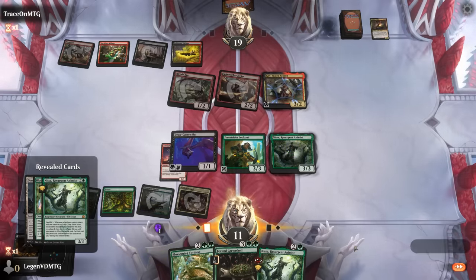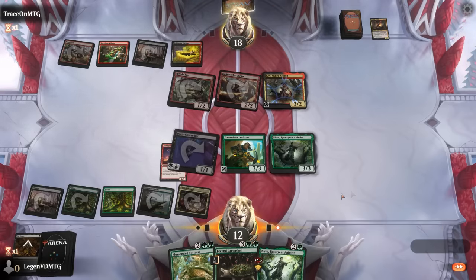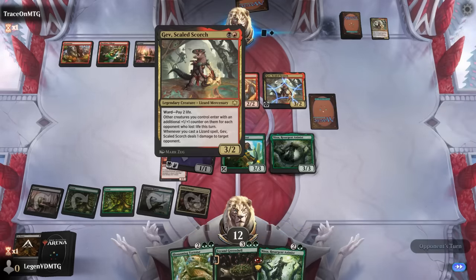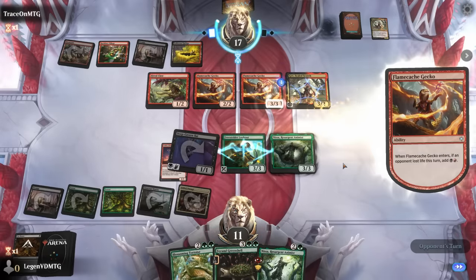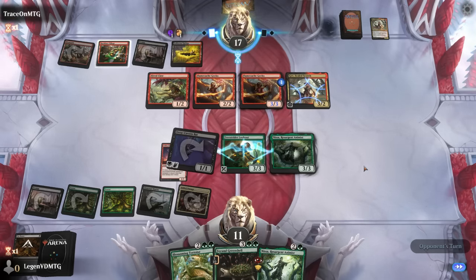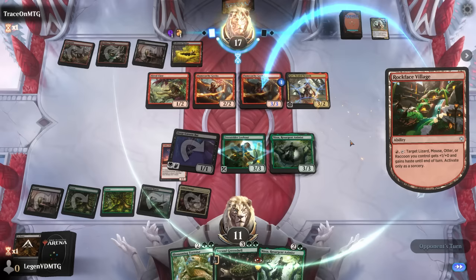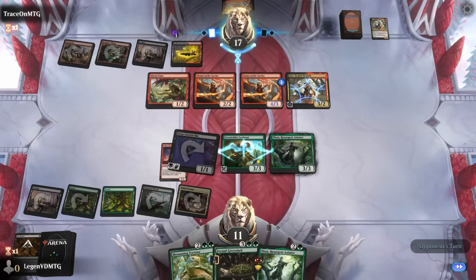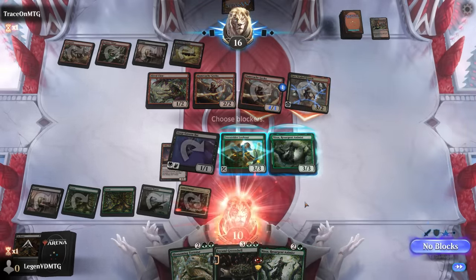With a backup Nissa in hand that was a nice turnaround. The Bat keeps attacking. The opponent discards a second Gecko and another Gecko enters with a plus one counter; they can pump the Hired Claw, dig for cards, or give the Gecko haste with the village — lots of options. We want to trade as much as possible to keep our life total high. With no more ways to commit crimes we trade the Lookout, taking these exchanges.